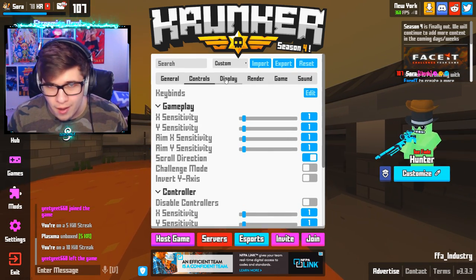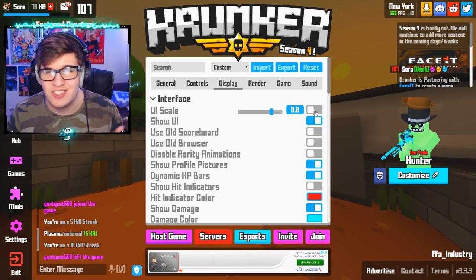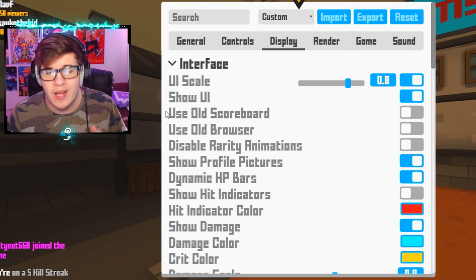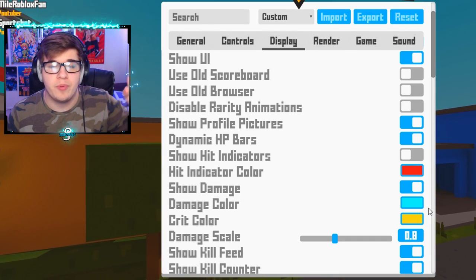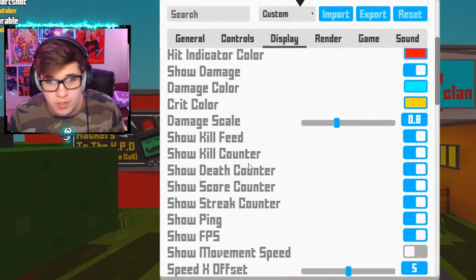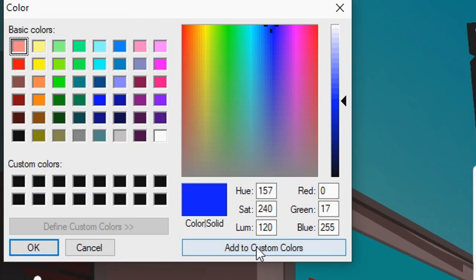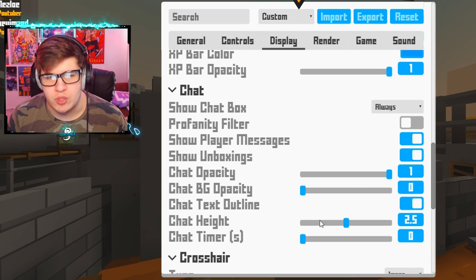Moving on to display — this is some of the important stuff. My UI scale is 0.8; normally it's big and bulky and ugly, but with this little change it looks really clean. I use the new scoreboard — I feel it's better for content creation. Dynamic HP bars is on, hit indicators is off because that actually messes with FPS a lot. For damage color, I use one color for body shots and another for headshots, damage scale is 0.8. Kill feed on, kill counter on, kill streak counter on, score counter on, street counter on, show ping on, FPS on, movement speed off, name tag display is everybody, name tag opacity 1, name tag style everything, name tag health number off.